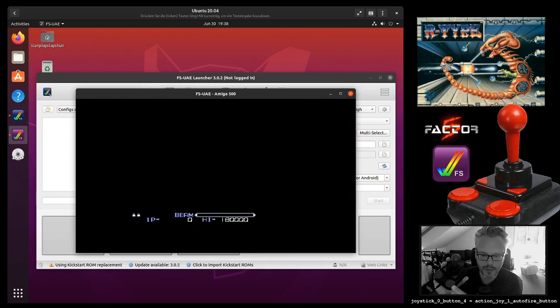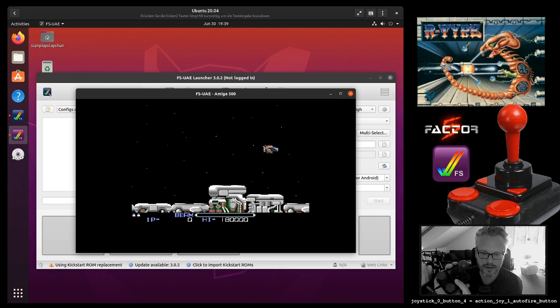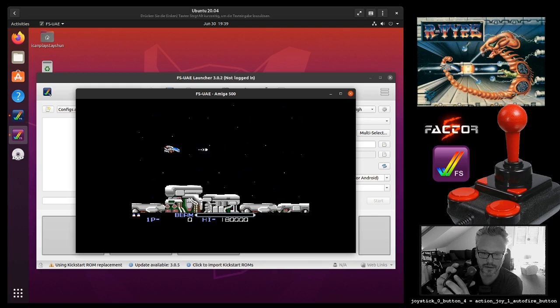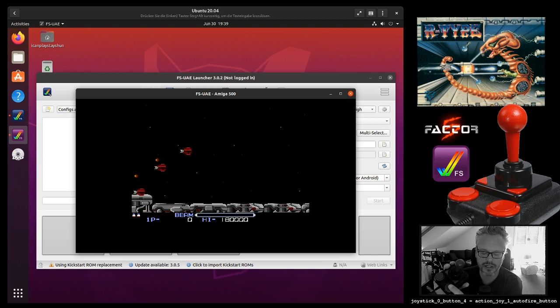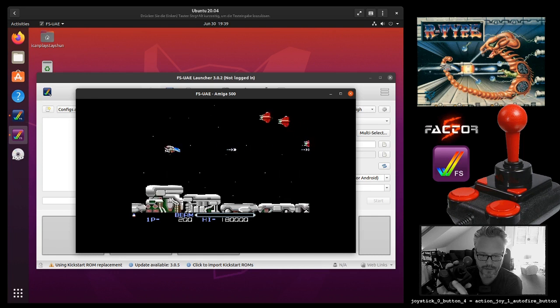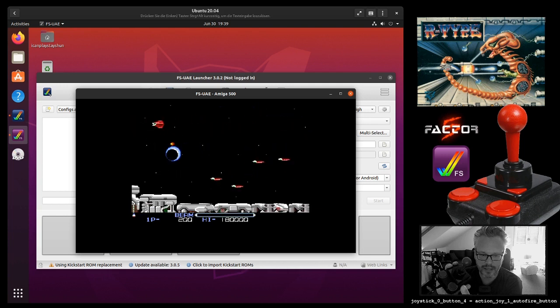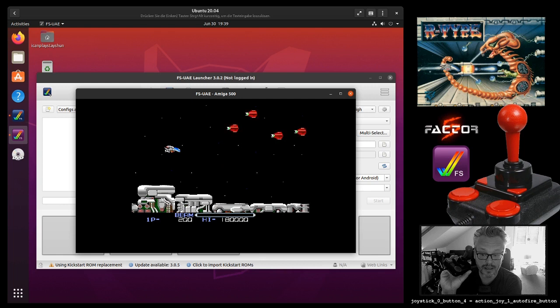Let's get started. So each button that I press — I will die now because I won't steer — I will just show you that each button I press is a regular fire button. Fire, fire, fire, fire. There is no auto fire. If I hold a button, the beam loads and I can release it. So once again: fire, fire, fire, fire. I will hold now and release. That's the regular setting. Each button is just the regular fire button and you don't have auto fire.